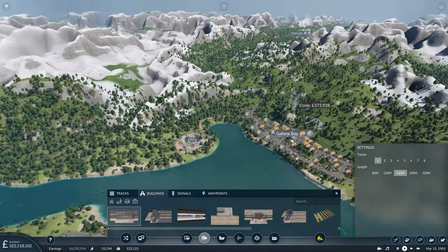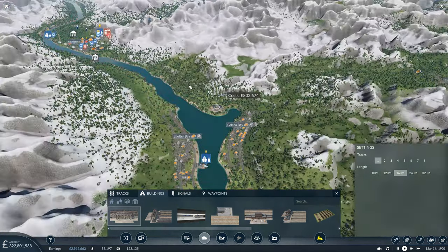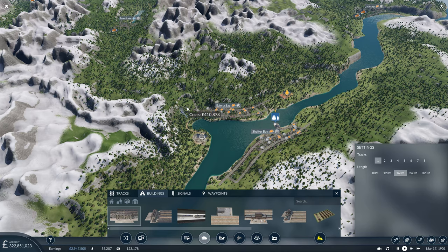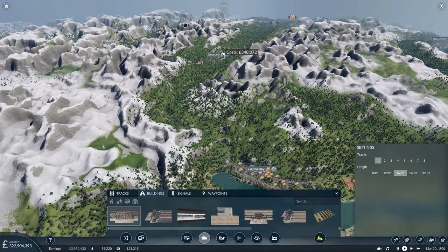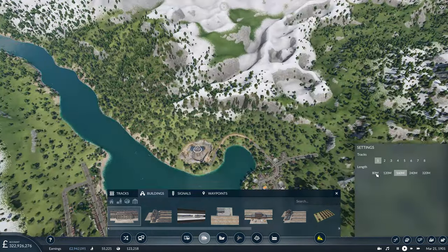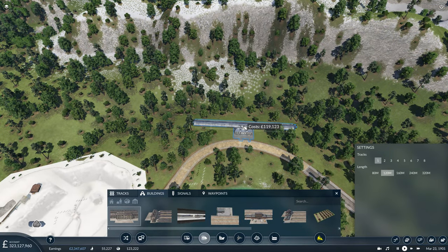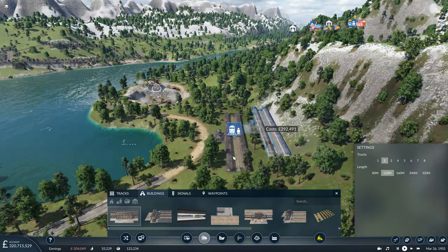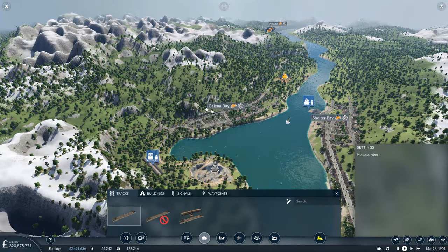We're going to want a station here in Galena Bay. I think we can get away with just a two-platform station — one platform feeding from Revelstoke and then perhaps heading onwards down to Nakusp, and another platform heading into the Rocky Mountains towards Trout Lake and Argenta. We'll keep it 120 metres; it doesn't need to be much longer than that. We'll pop it on that radius there, then have tracks heading up towards Revelstoke, one towards Trout Lake, and one down towards Nakusp.